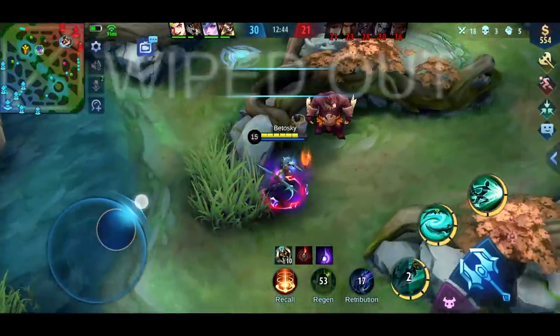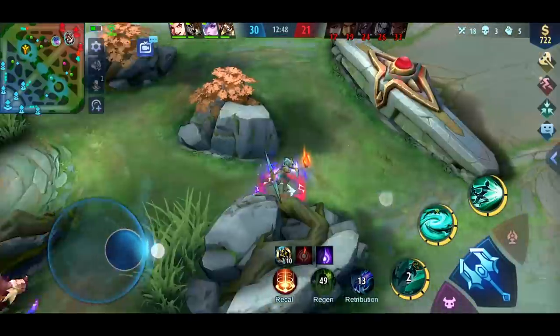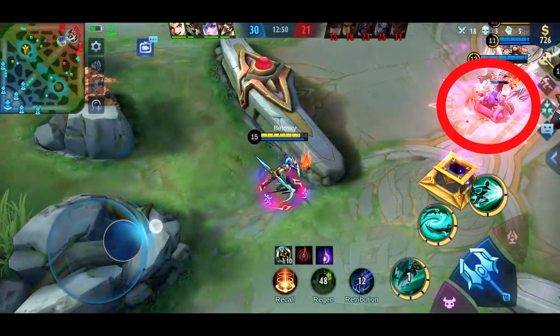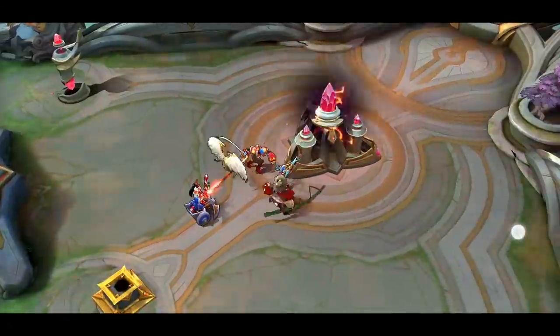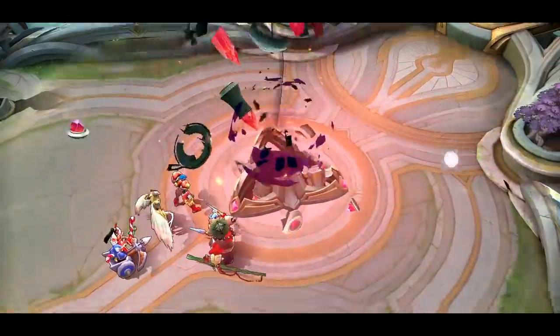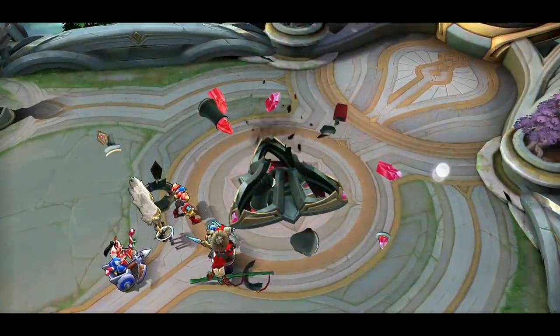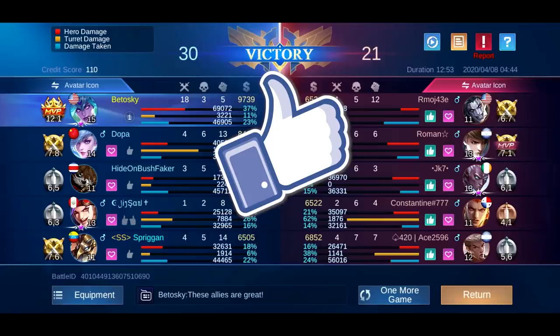That was a very decisive kill. If I didn't kill Chou, he could have simply killed this one minion and we wouldn't be able to push. That would prolong the game a lot longer, which would give them a very good opportunity for a comeback, since they have a much better team composition than ours. I hope you enjoyed today's video, and if you did, be awesome and hit that like button. Thanks, and I will see you next time.